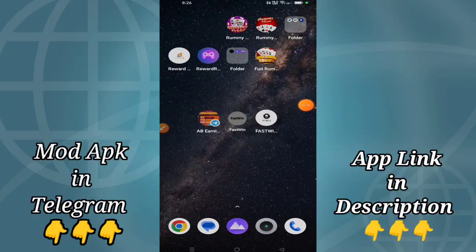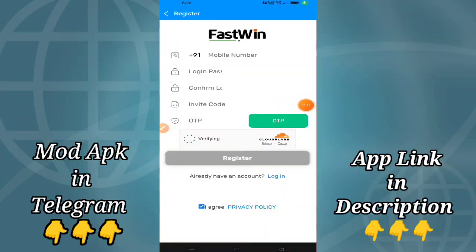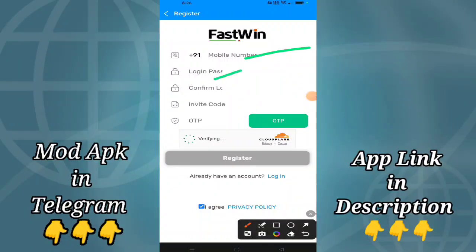There is a link in the description of the FastWin app. If you want to click on the link, you can open the registration page. Just open the link in the description box to open the registration page, then enter the phone number, login password, and confirm password.